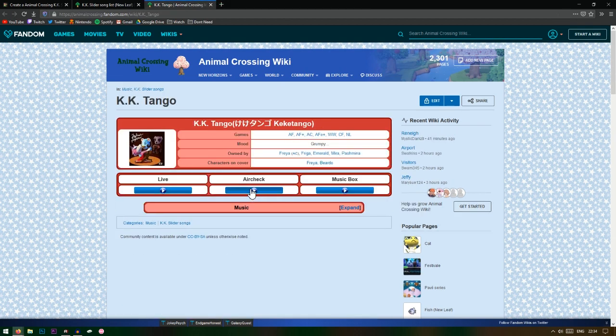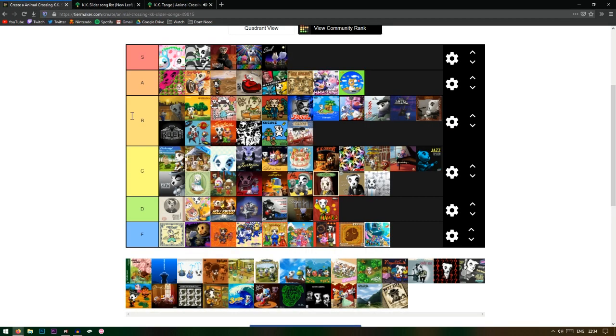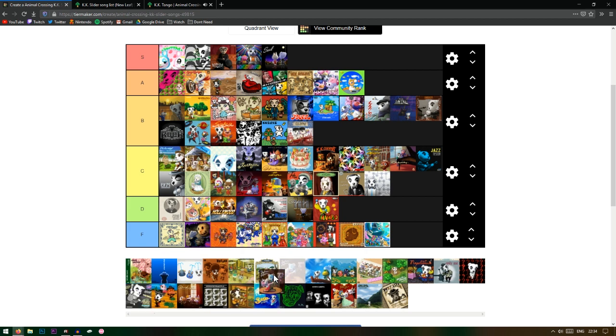This next one — apparently Freya and Bettina are like this together. It's kind of like it's trying too hard to be similar to something else but it's also kind of good. I think it gets a C — not the best, not the worst.